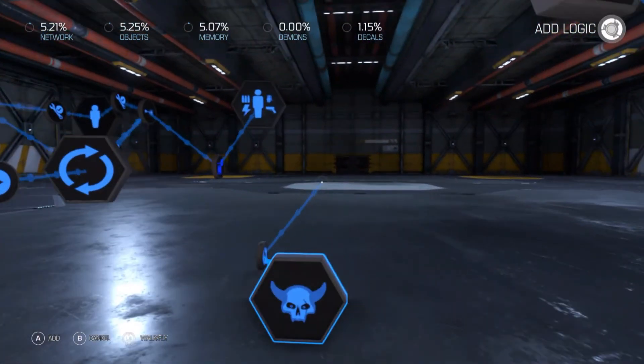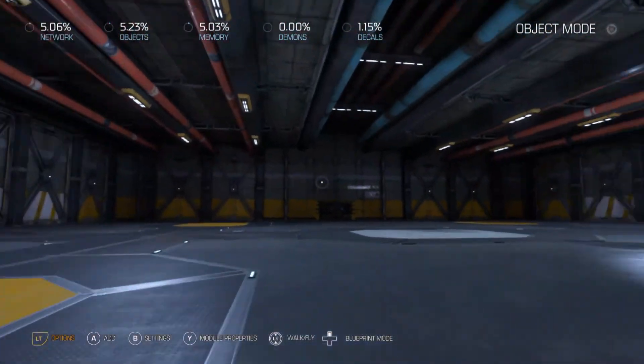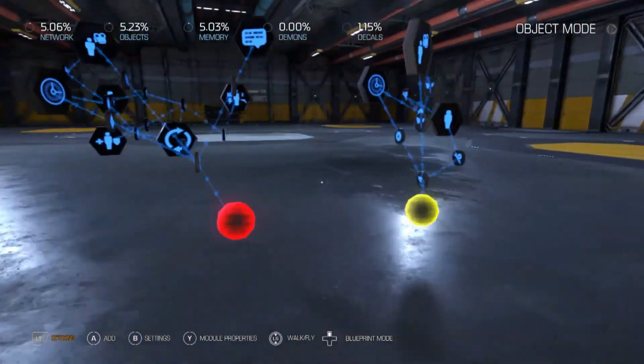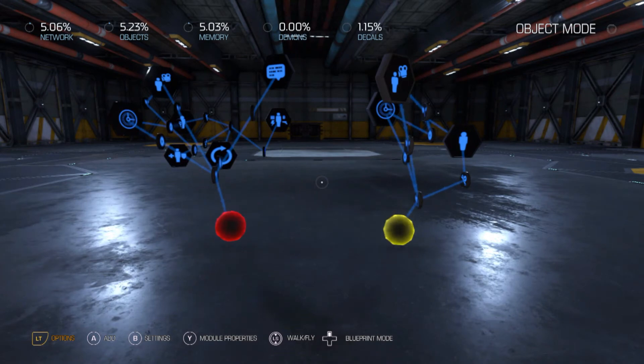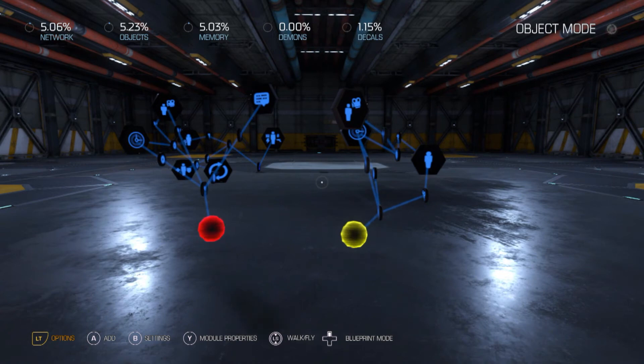I can probably just link it up to another team tile, or if you've got any custom tiles in here, you can probably set those up so that they'll be the same team. So it'll look like you're using invisibility because they can't see you, but then you can't kill them either. There it goes - that's how you get that working.